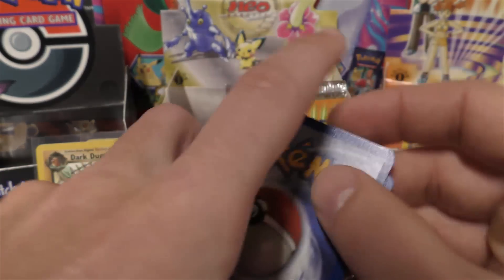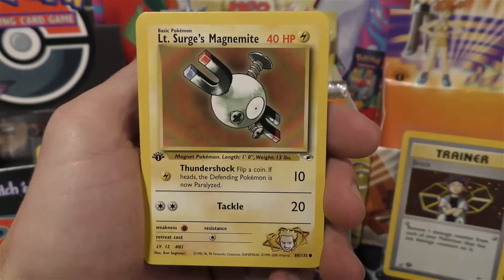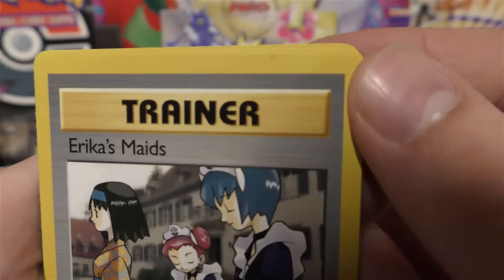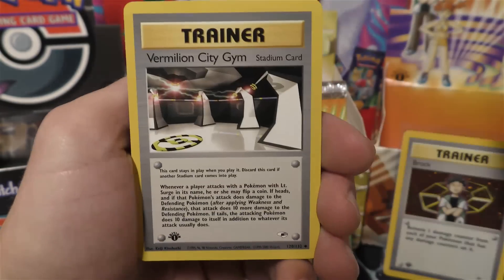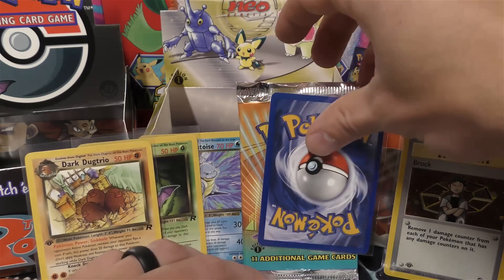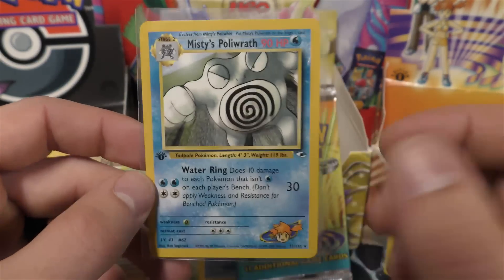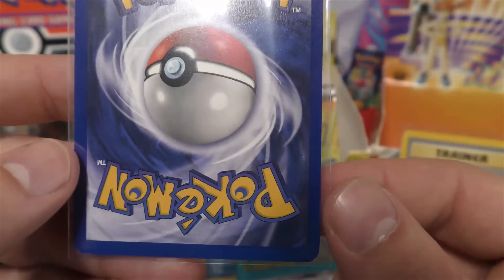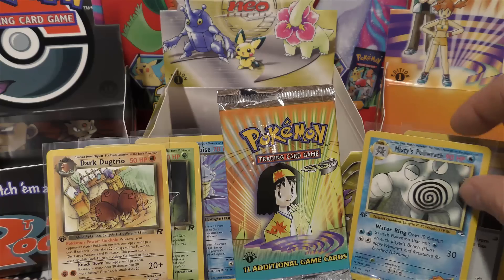We'll start off with a Fire Energy - maybe that's telling us something about this pack. It'd be super cool if we pull something miscut or a square cut card or something weird like that. Got a little ink issue going on at the top on that edge. Computer City Gym, Vermillion City Gym - so we got three trainers as the uncommons. And then for the rare, we have Misty's Politoed. That's a pretty good rare. A little off-center on the back side, got a few white dots down there. I think the Brock is in better condition than the Misty's Politoed, but of course non-holos always grade a little bit easier. Overall, that's a pretty good pull.